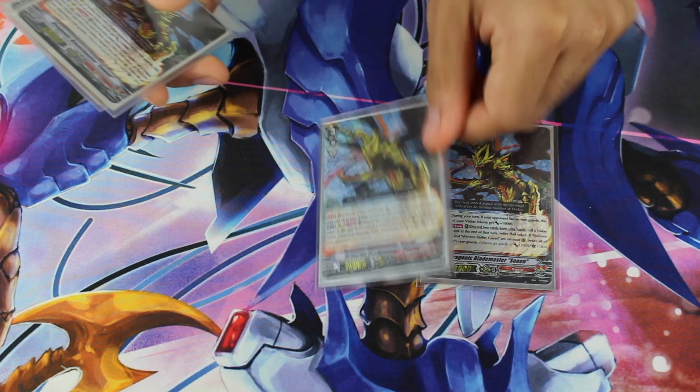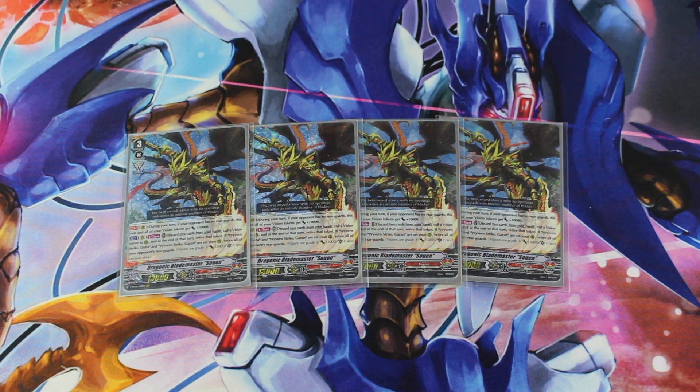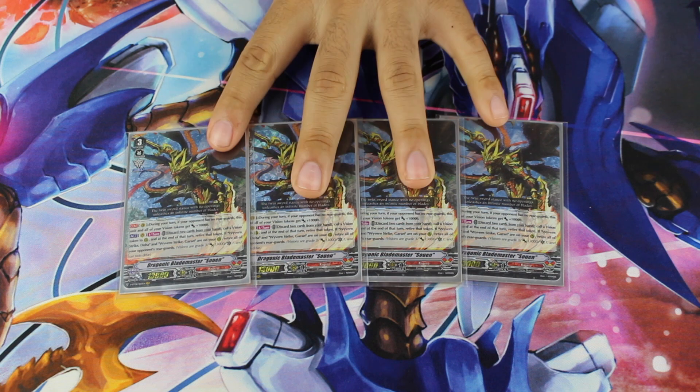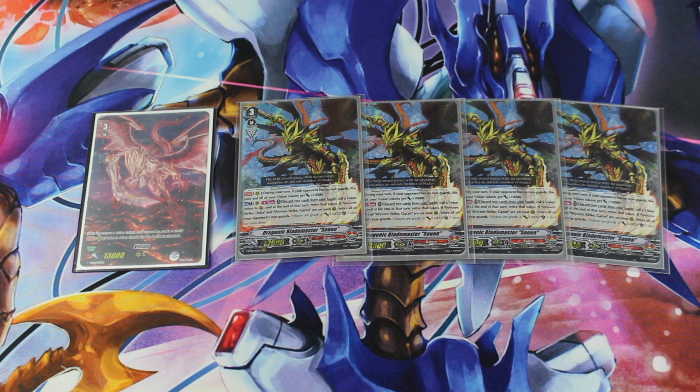For my first card of the deck, I play four copies of Dragonic Blademaster Soem. Truly an upgrade of the old Dragonic Blademaster that we had in V. This Blademaster has the following effect: on the continuous circle during your turn, if your opponent has no rearguards, this unit gets 10,000 power, and all your Vision Tokens get 10,000 power as well. He then has a second ability where once per turn, you may discard two cards in your hand and call a Vision Token. Then, if you have Wyvern Strike Doha and Wyvern Strike Garen in play, you retire all of your opponent's rearguards.